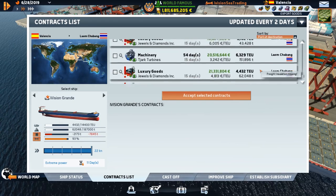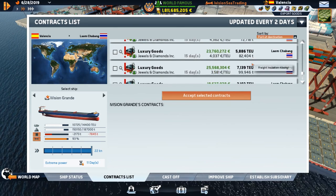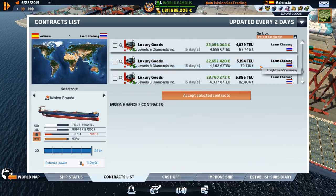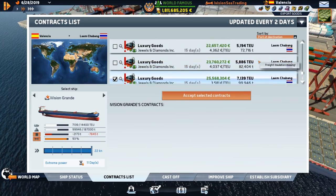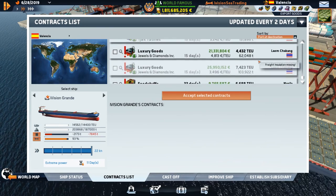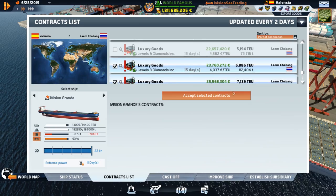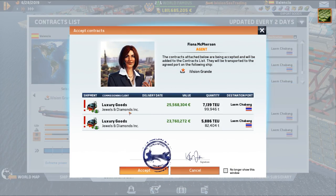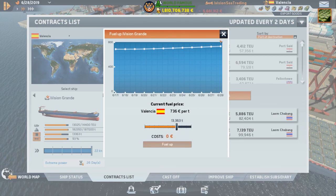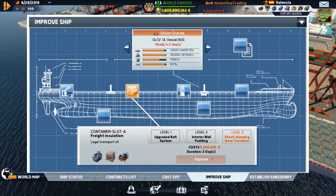Let's grab four and seven. Could we grab a five? We could grab a five-eight. A six? Looks like five-eight's gonna be it — puts us really close anyway. That's a good load, 50 million. We need some fuel, let's try and get 13,000. Before we go, let's get this upgrade here.